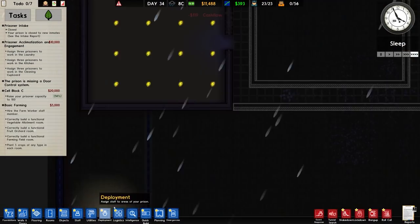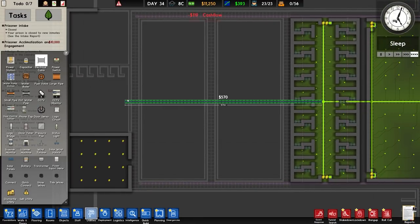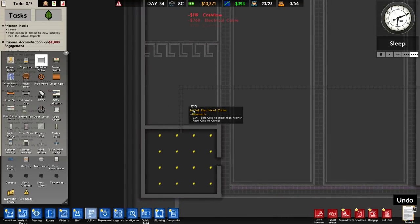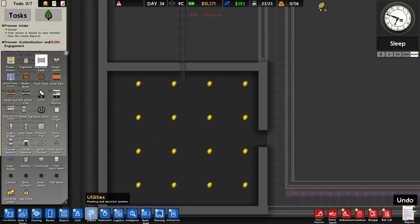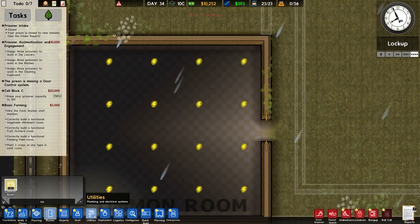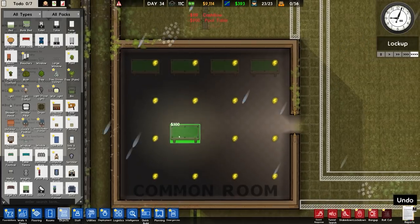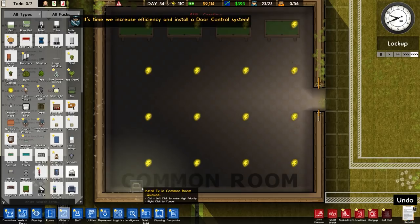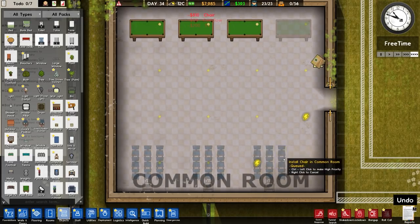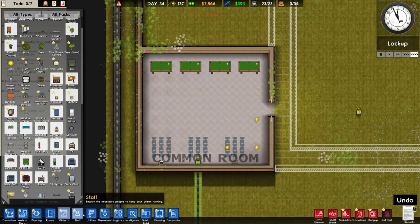Back here is our common room. I'm running electrical cable right down the middle and then running power lines in — I'll probably have to extend it further. This area at the back I'm not going to designate as solitary at the very beginning — I don't see a great need for that. But I do want this room as a common room. Pool tables one, two, three, four — and some TVs at the bottom. We've got table tennis, computer stations, punch bags, arcade cabinets too, but not right now.